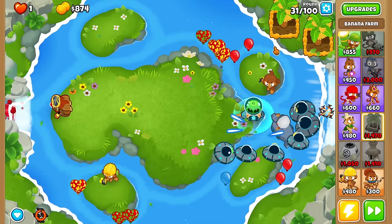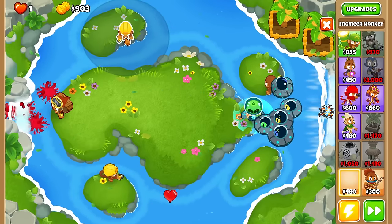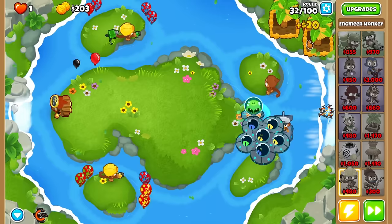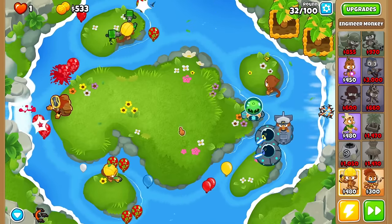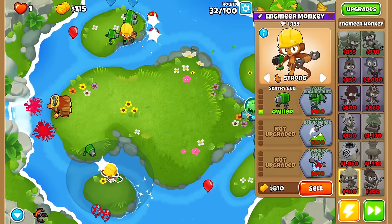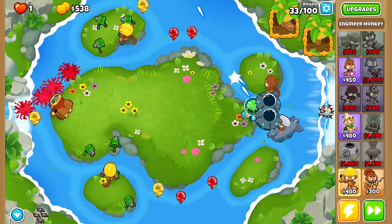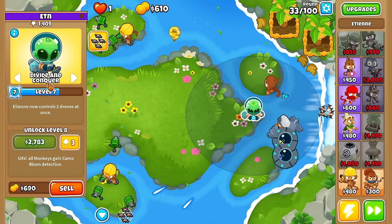Defense is getting a little bit wild right now, so I don't want this to end up biting me. We're going to go for our second engineer over here, throw him kind of right about here, leave him on strong. We're going to go for both these guys up to sentry guns. If you're going to buy an engineer, this is what you want early game — a sentry gun on strong definitely helps out a lot, because you're going to keep hitting the strongest bloons, slowing them down, allowing yourself to get more popping power overall. We currently don't have camo detection for anybody but Etienne, but that's not going to be the case forever.